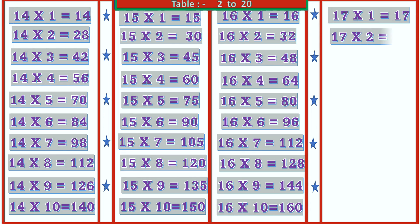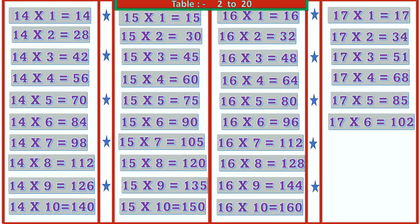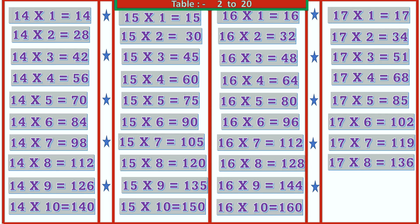17 1's are 17, 17 2's are 34, 17 3's are 51, 17 4's are 68, 17 5's are 85, 17 6's are 102, 17 7's are 119, 17 8's are 136, 17 9's are 153, 17 10's are 170.